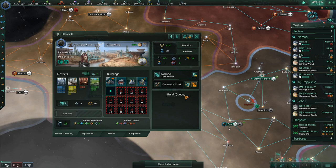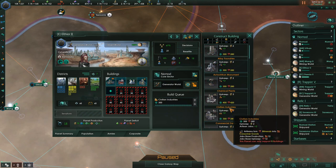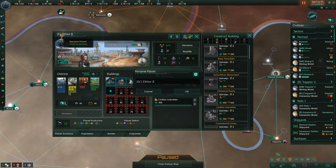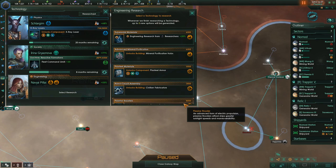This planet, Ethior, we still haven't decided what we're going to do with it. But given how badly we need consumer goods across the board through the whole game, I'm probably going to do civilian industries with this. So E for energy tells us what the districts are doing, and C for civilian industries — let's annotate what the buildings are going to be focused on.